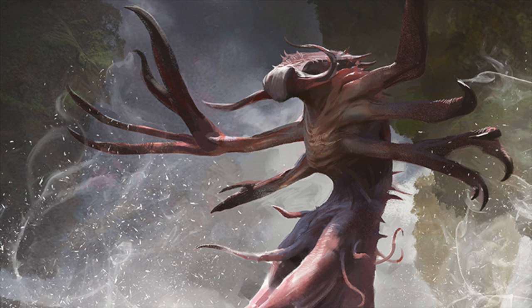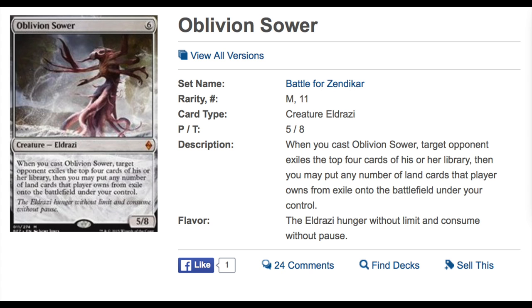I was watching Star City Games and one of the cards that has been doing extremely well is Oblivion Sower. I'll pull it up right here. It's a card that allows you to take lands from your opponent's deck and play with them. Whenever you cast Oblivion Sower, target opponent exiles the top four cards of his or her library, then you may put any number of land cards that player owns from exile onto the battlefield under your control.